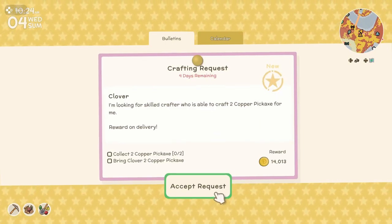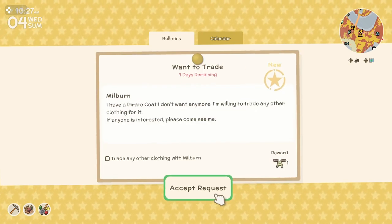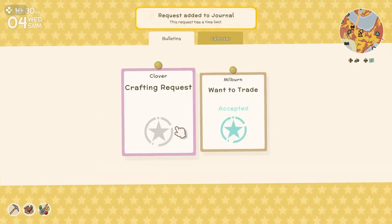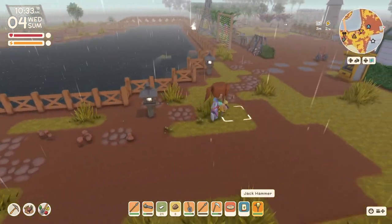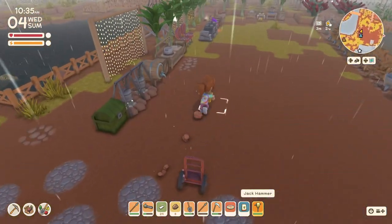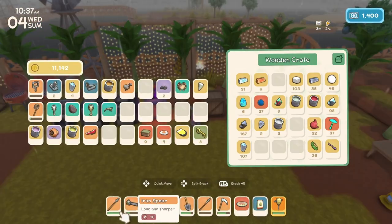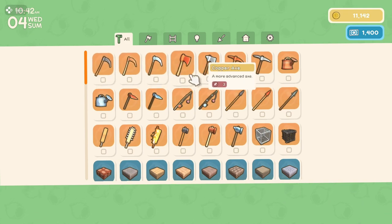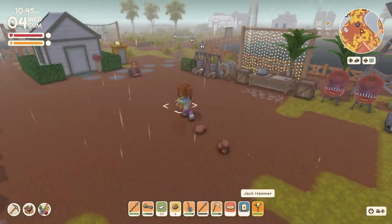Clover has a crafting request — two copper pickaxes. And Milburn wants to trade some clothing. I'm going to accept Milburn's. Let me check my copper storage before I accept Clover's. I have six copper bars — that's not a lot. She wants two axes, that would take most of my copper. So I don't think I'll accept that.